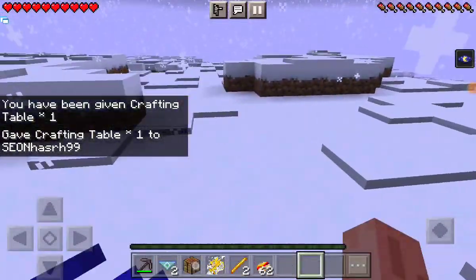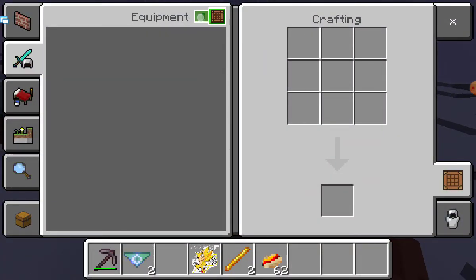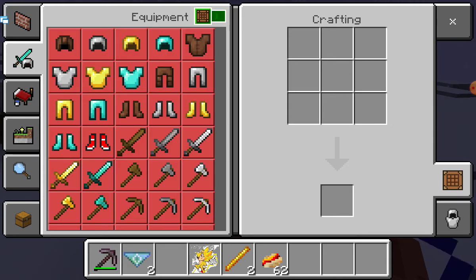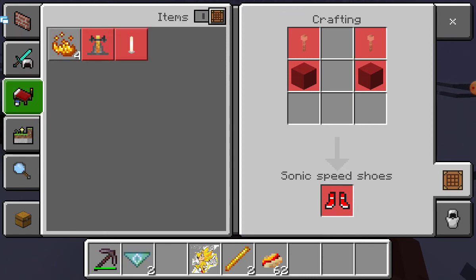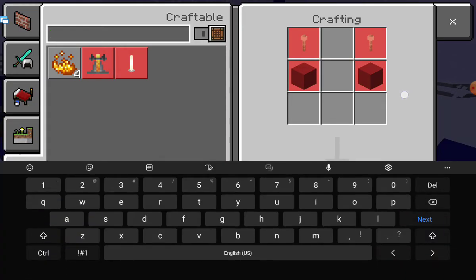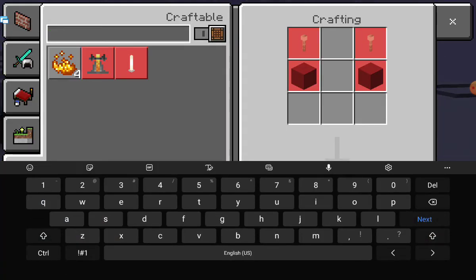It worked once again! Oh yeah, here's the crafting table, let me place it down. Where is the weapon I need to craft? I have the Sonic shoes but it's not here — where is it? What am I missing?